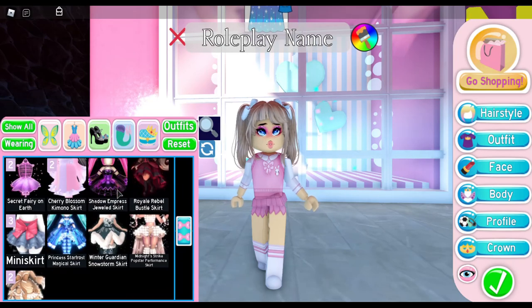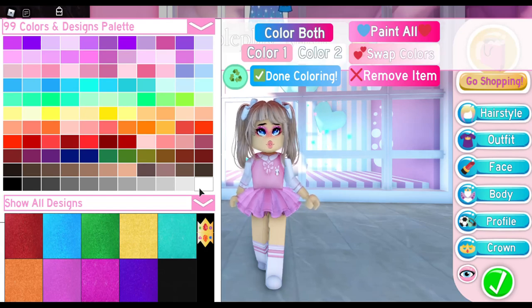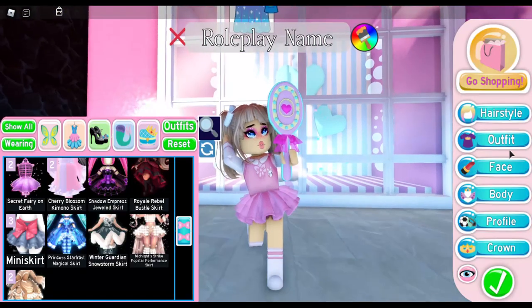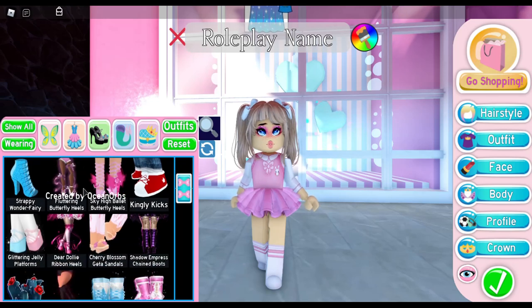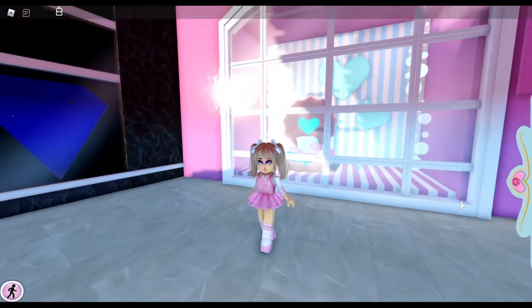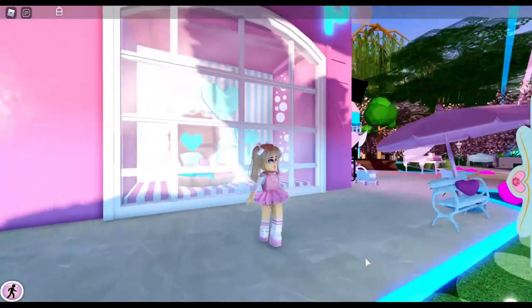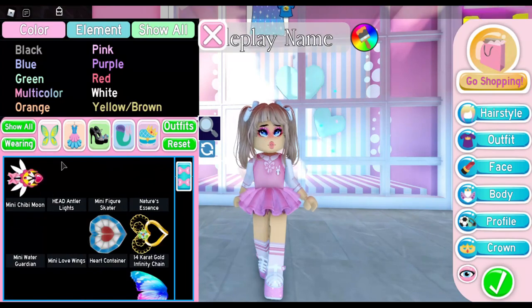Now I'm going to go into dress-up and put on the items. I found the mini skirt — I'm going to make it white since there's a bow in the back. That looks really adorable! Now adding the glittering jelly platforms — you know what, they actually don't look bad with the socks. I know you're going to say 'sandals with socks?' in the comments, but look how good we're looking — and this is a really cheap outfit!